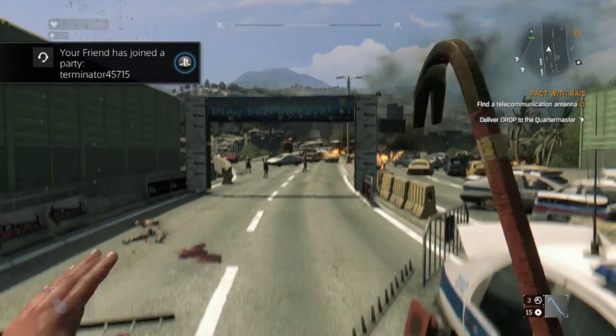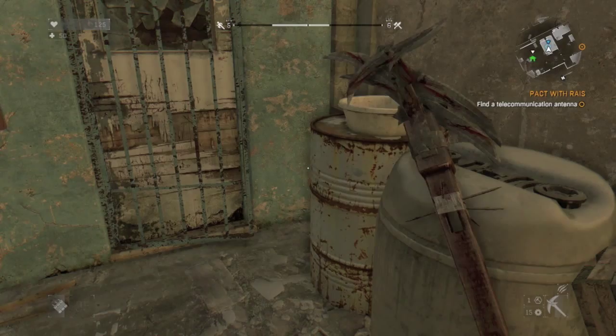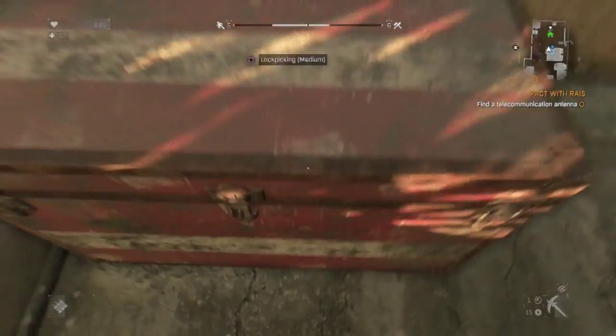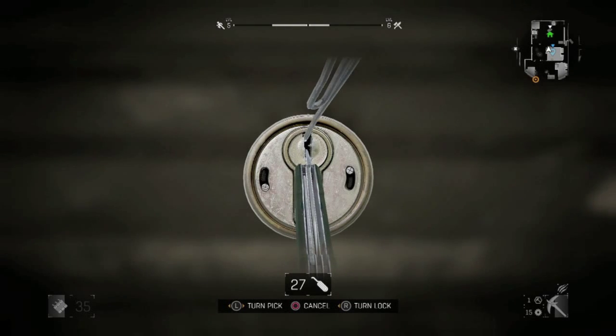When your controller starts to vibrate — I play on PS4 — that means that you're forcing the lockpick into the lock, and that's when you need to stop trying to move your lockpick to pick the lock.